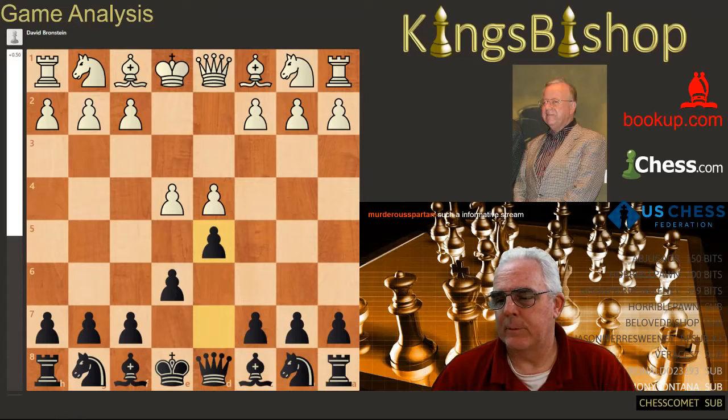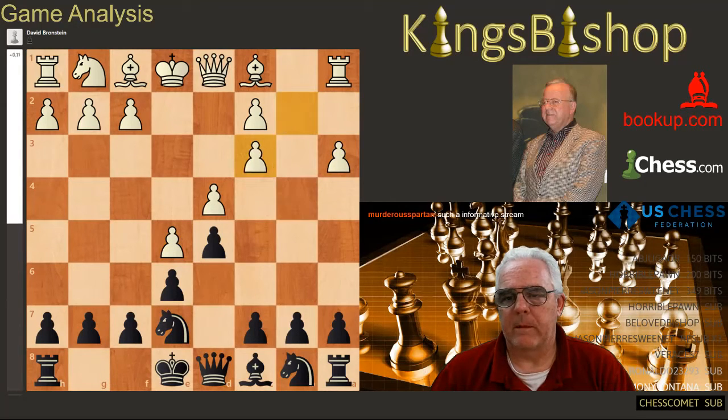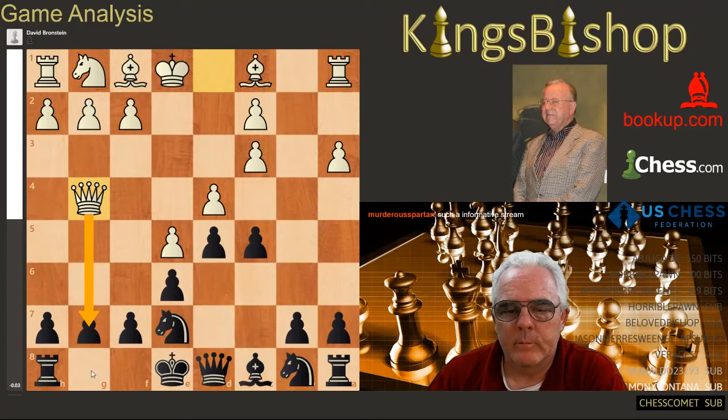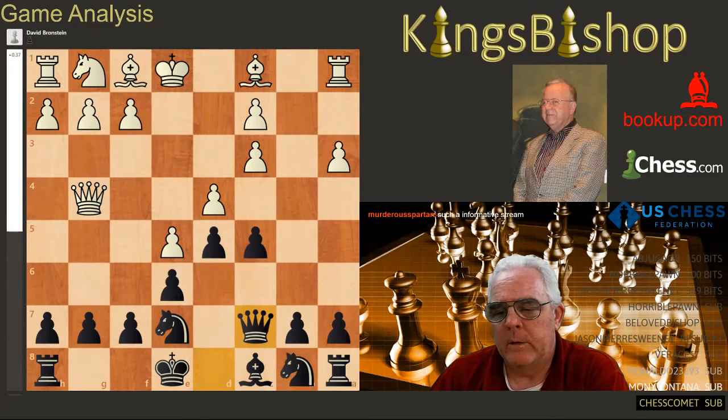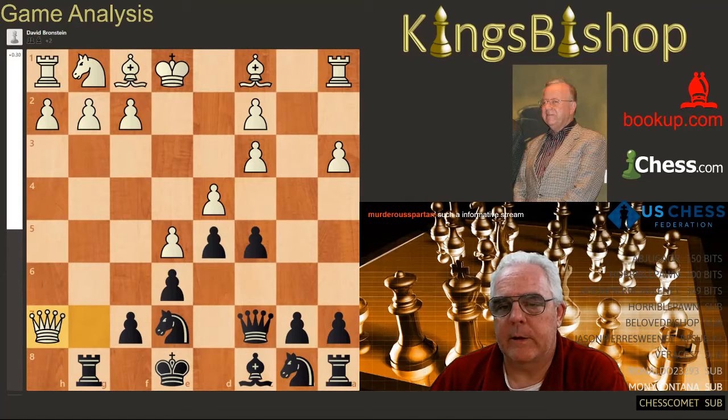d4, d5, knight f3 — so we have another advanced variation. This time queen to g4. Queen to c7, inviting queen takes g7, and queen takes g7 is played. Rook g8, queen h7, sacking the next pawn.